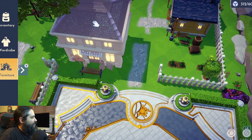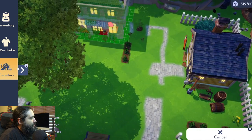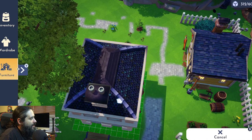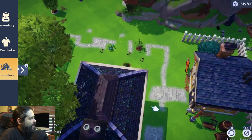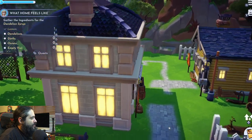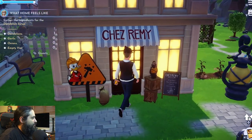The first thing you do is move Chez Remy really close to your house — just literally right across the way. That way you have quick access to your stove, which is inside. Now, once you unlock Chez Remy, once you get Remy and the restaurant, you're set up.